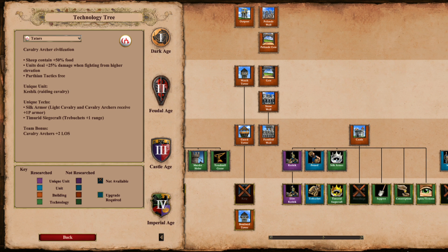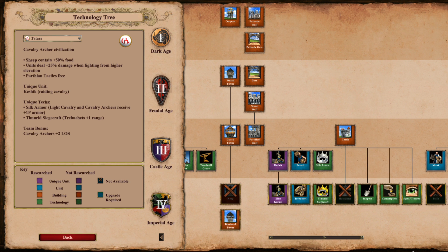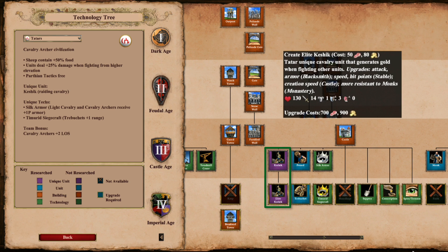One of the neatest additions to the game is next, with the Keshik — a unique Cav unit for the Tatars. This unit generates gold when fighting other units. It costs gold, and it generates gold for you while fighting. Not only is this a very unique concept, it's very helpful in AoE2 when gold is hard to come by.